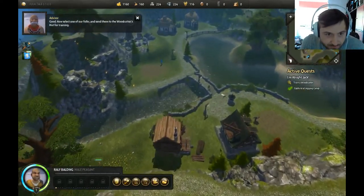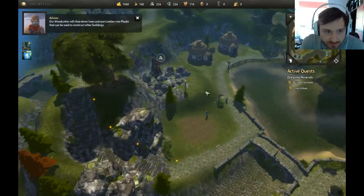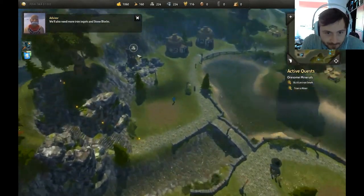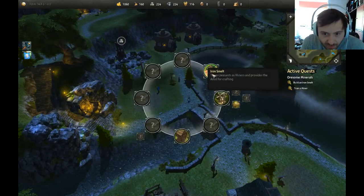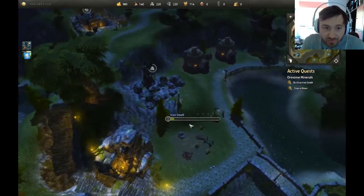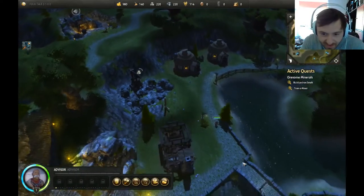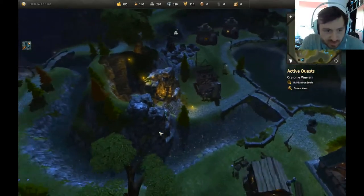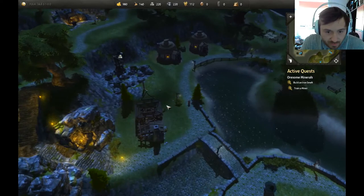We've built the woodcutters. Now select one of our folks and send them to the woodcutters' lodge for training. So now we've got a woodcutter. Apparently these plots I'm building on are only for the preview version — the early access version — and they are going to remove the plots so that you can build where you want to, which is going to be better. That's my advisor — my big fat man there. It's not going to be as constrained as that in the final product. I like this active night and day cycle — that's good.